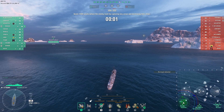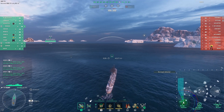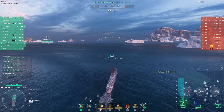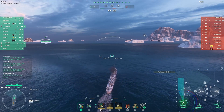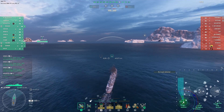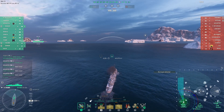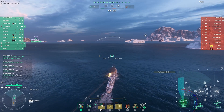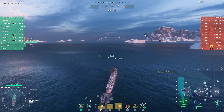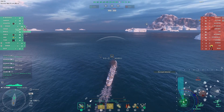One thing I will say is that, at least in my opinion, it almost requires that you have some help on your side. It's really effective if ships are pushing into you, but if they're able to just rush straight at you — for example, if you have something like a Marseille or a Cléber chasing you — you can find yourself in big trouble fast. This ship is not what I would call slow, but it's not especially fast either. It doesn't have smoke, so it has no way to break line of sight. So if something catches you out in the open, it can light you up and you can quickly find yourself sunk.